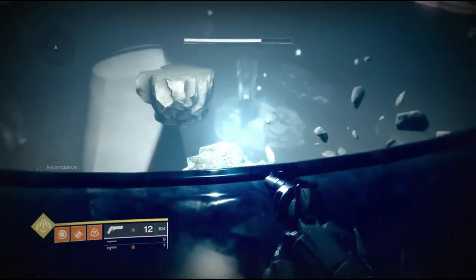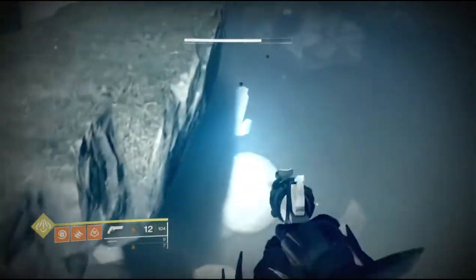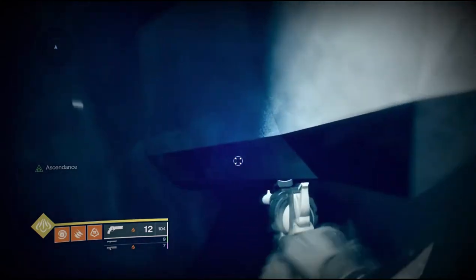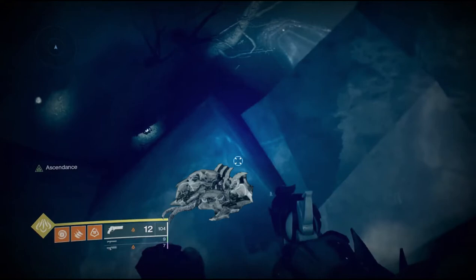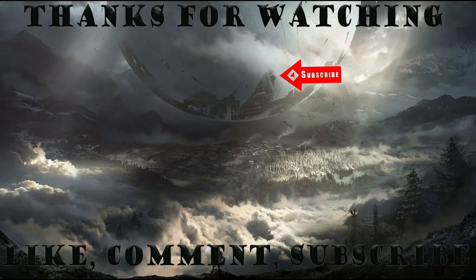Last but not least is the Ahamkara bones. I'm showing you this from up top — you're going to want to jump down onto one of those statues and the Ahamkara bones will be sitting right on her arm. Like I said, there are two statues, so if you don't see them on the one you go to, check the other one and that's where you'll find them.